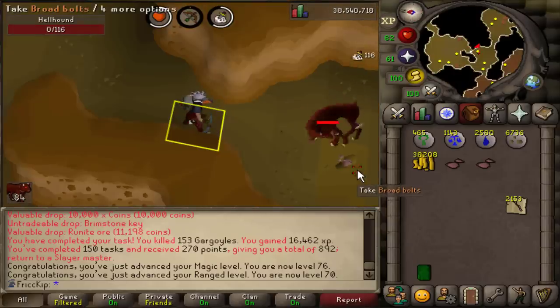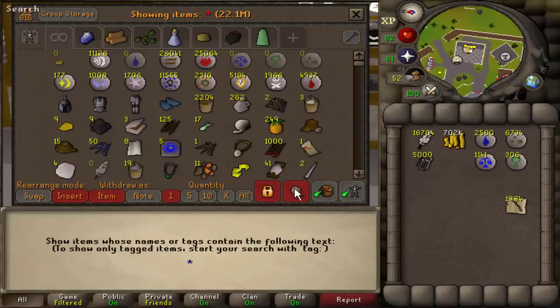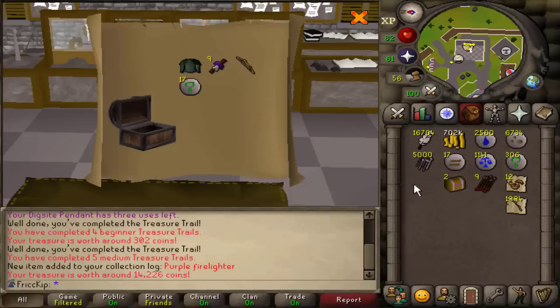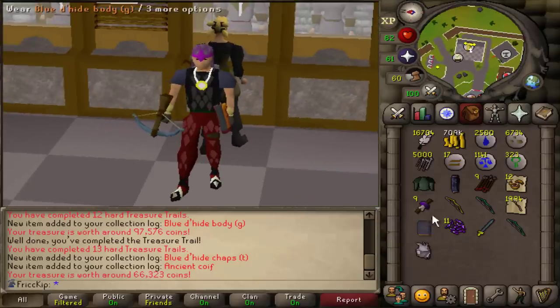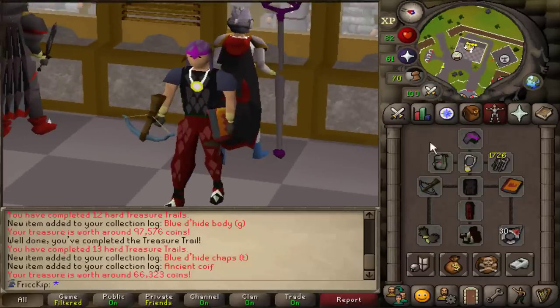Hopefully we get the Black Dhide chaps soon, but now I am going to bed. Good morning. We have one last thing to do before we end the video - open up these caskets. We have two hard clues, so we have two chances to get the Black Dhide chaps, plus a couple other clues. We'll start with the beginner, the medium, and then the hards. Ancient Coif - that's our first piece of Blessed Dhide! We also got an almost matching Blue Dhide set. Pretty happy about that Coif.